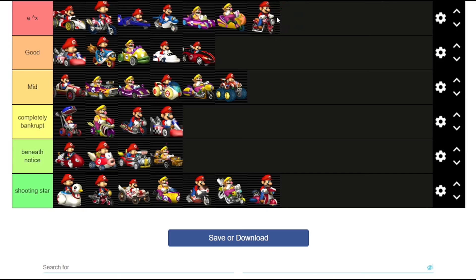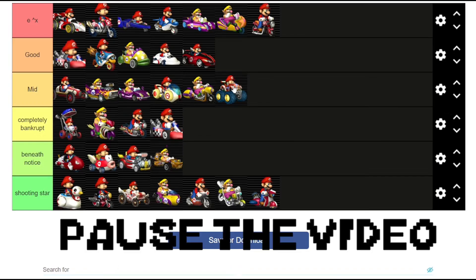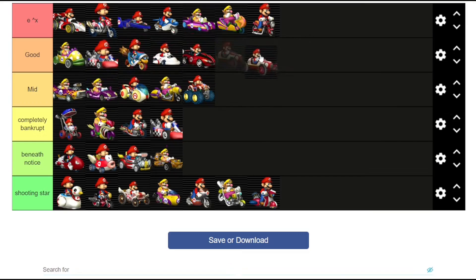And finally the zip zip — e to the x, 100%. So I want you to look at this really quick. Take in the list. It's pretty easy to judge what it is — you can tell based on the way the tiers are distributed evenly that it doesn't have anything to do with drift, or acceleration, or handling, or lightweight, or anything of that matter, which narrows it down a lot. Have you thought about it for a while? If you just need a little more time, pause the video and look at it. In fact, let me make it a little bit easier: piranha prowler I'm going to put at the top of good, and classic dragster I'm going to move up to the bottom of good.